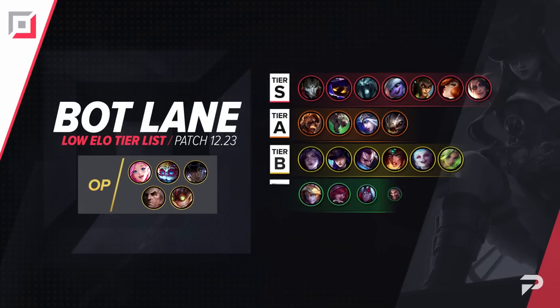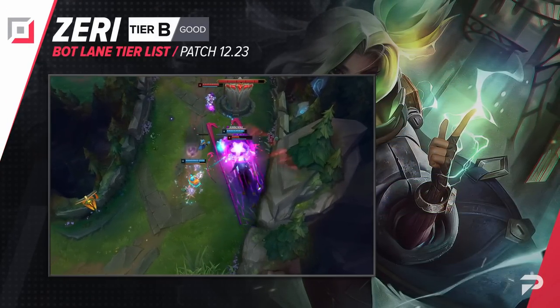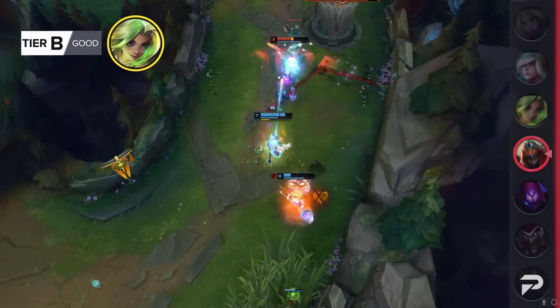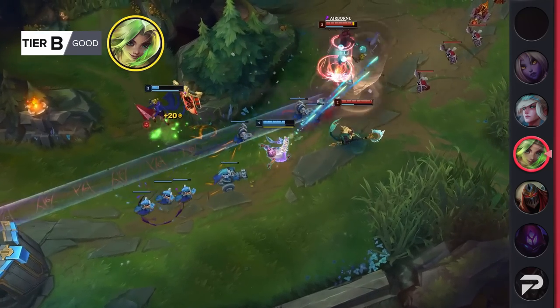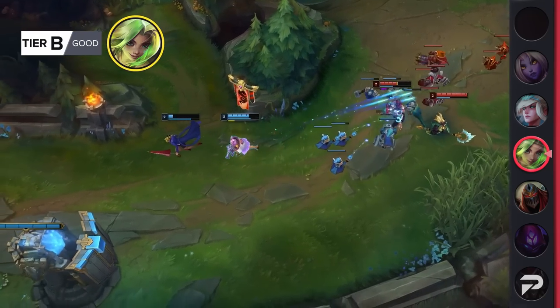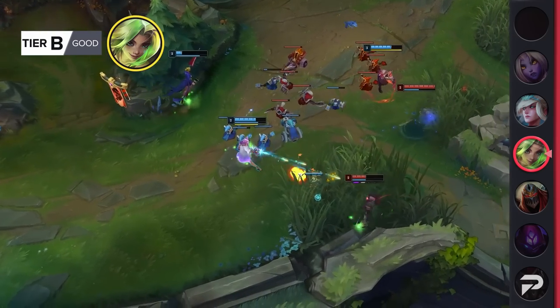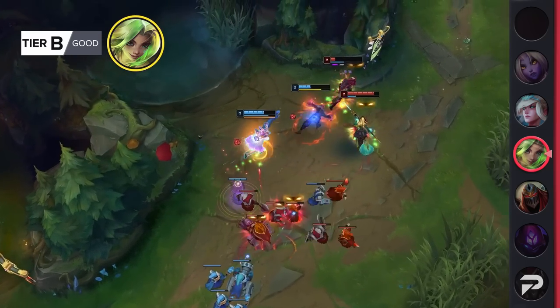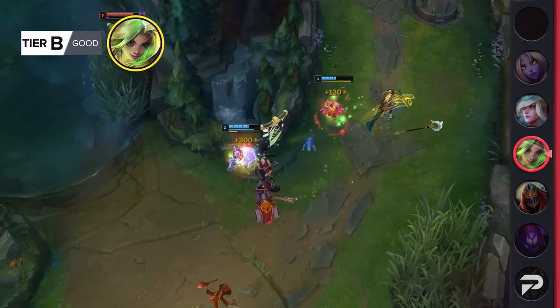Now let's move things down to the bottom lane. The bot lane meta has been very stale lately, so we really don't have a lot to talk about down here. But there is at least one pick that is very interesting this patch — Zeri is getting a little overhaul that looks like it's gonna make her pretty strong. That said, Zeri is definitely one of those champions that has always been way better in pro play and high elo than the lower ranks. So while we think she has S or even OP tier potential up there, it's super hard to know where she'll end up down here. For now, we're just gonna play it safe and throw her in the B tier — we'll have a better idea of where she actually belongs once she goes live, so be sure to check back next time for a definitive answer.